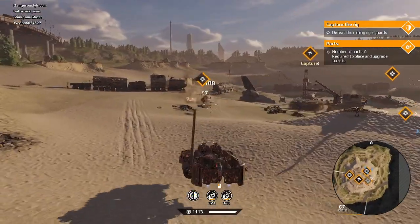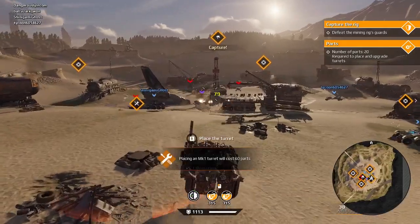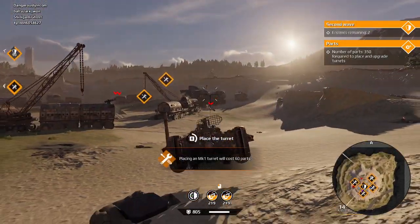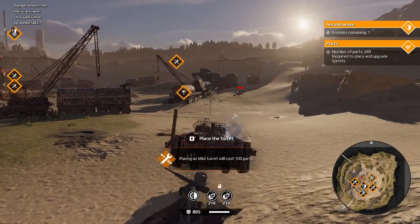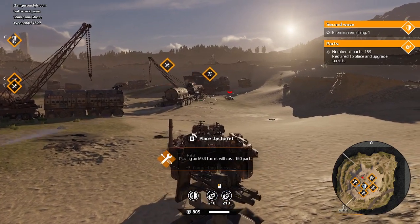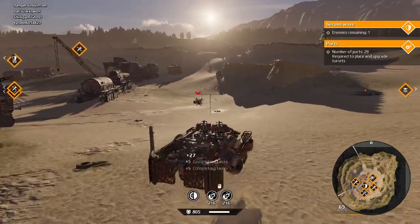You have to destroy the turrets because they're under the enemy's control before you can rebuild them, and you get plus 5 score for destroying them. You get 5 points added to your score when you create a level 1 turret, another 5 points when you upgrade it from level 1 to level 2, and another 5 points when you upgrade it from level 2 to level 3.